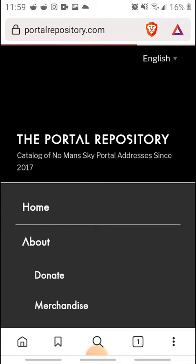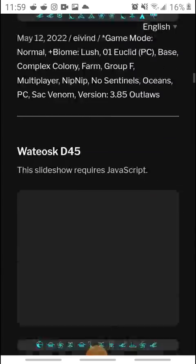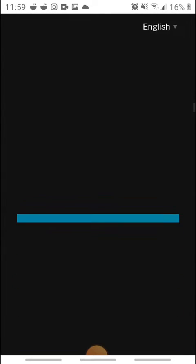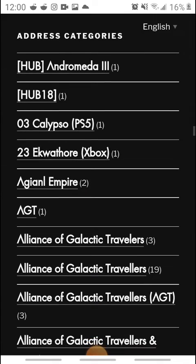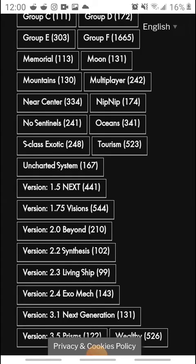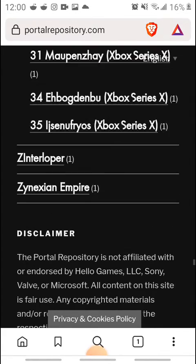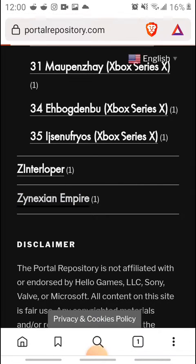I don't know why it's taking so long — it's taking a very long time, very sorry. It shouldn't take this long. Okay, and you go all the way down to where it says Address Categories, at the very bottom of the site. You want to scroll all the way down to the bottom, because I'm in the Zs — it's all alphabetical order. So scroll all the way down to the last category under Categories and click on the Zanexian Empire.